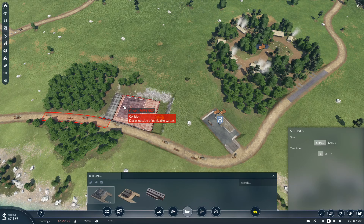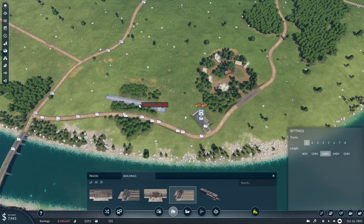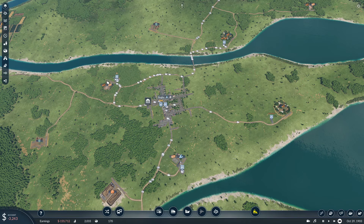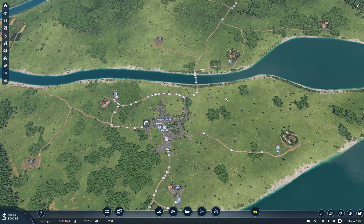We are actually dead on money, so I would have to wait for a bit of income to roll in before we're able to build anything. One of the things I decided to do offline is test out creating a train line going from this forestry over to the sawmill, dropping off the planks at the tools factory on the way back. The prospect was actually pretty good income-wise, but the downside was this forestry started to die down in production. So we're going to keep that with trucks for now, and eventually we might switch it over to trains.